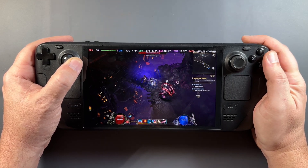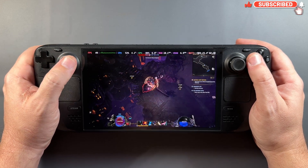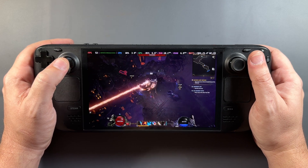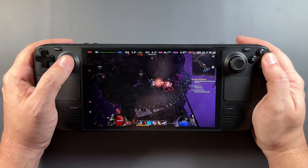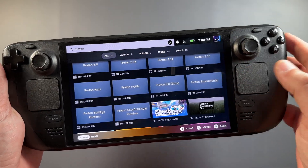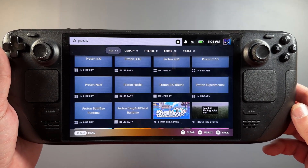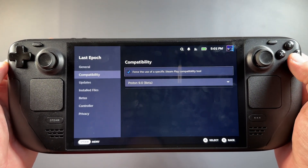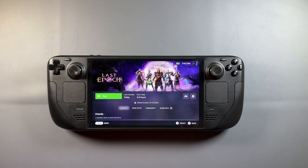What's up guys, welcome back to the channel for another Steam Deck video. Valve has put out the Proton 9 beta a few days ago and I thought it would be interesting to take a look at Proton 8, which is used standardly on the Steam Deck, versus the new Proton 9 beta. We're going to look at a few games and see what performance is doing in these early stages. So we'll go through a few games, look at performance, and talk about what we're seeing.